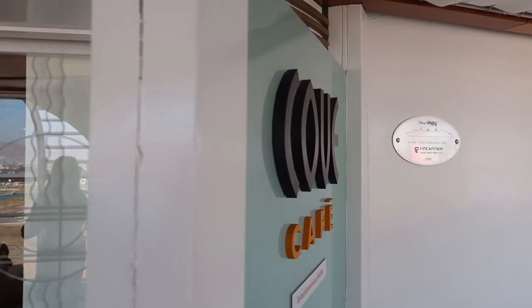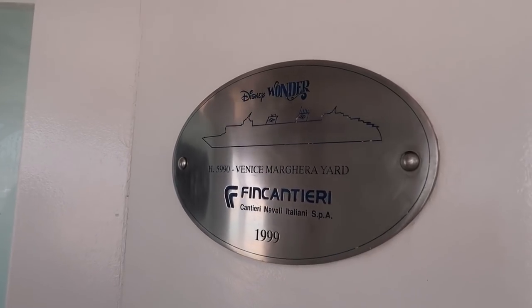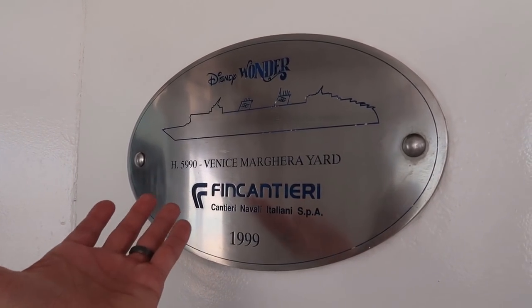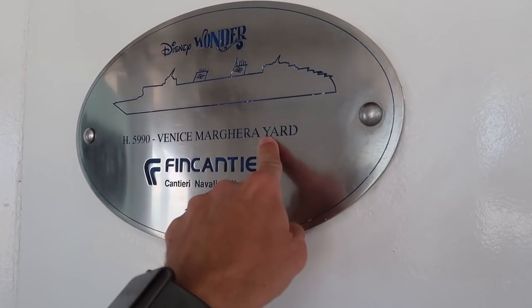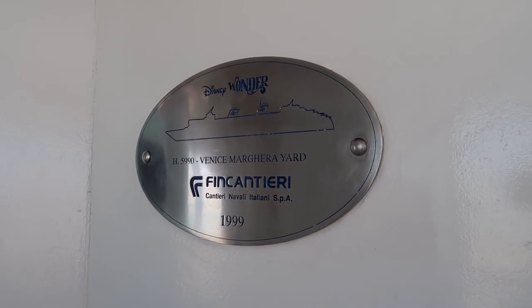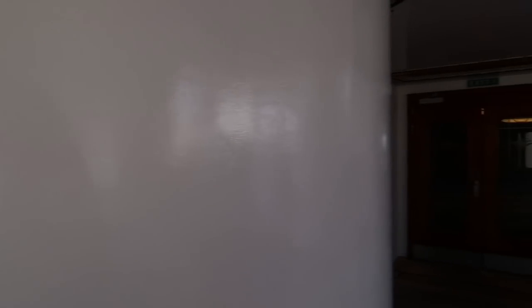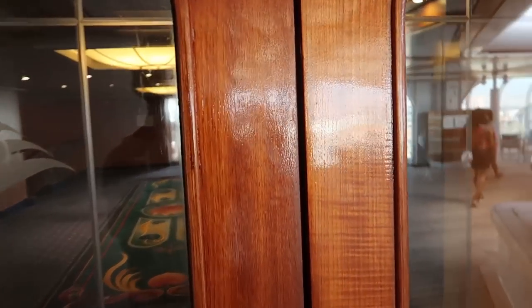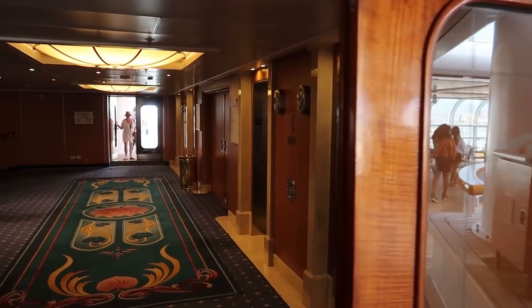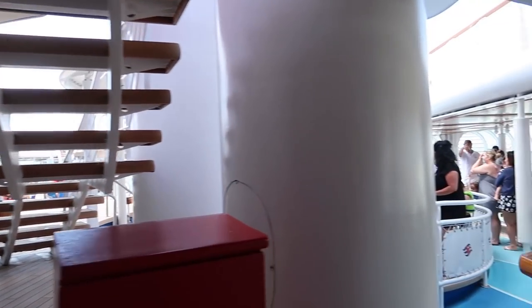Leaving the adults-only area, we notice a commemorative plaque with the ship's build year and location — never noticed it before. For wayfinding, we're starting back at the midship elevators to explore the main pool area. Just inside these doors is the main family pool, and Daisy is out here for a meet-and-greet.